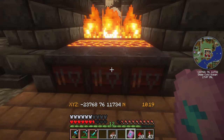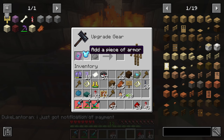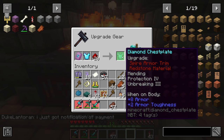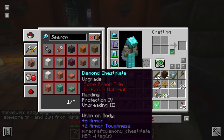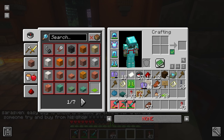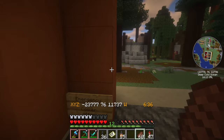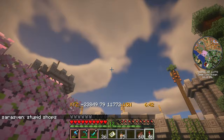This is the guy who sold it. Now we go up to the smithing table — and this is actually, believe it or not, the first time I've ever done this in Minecraft. Let's grab it and put it on. Armor trim complete — face the camera!